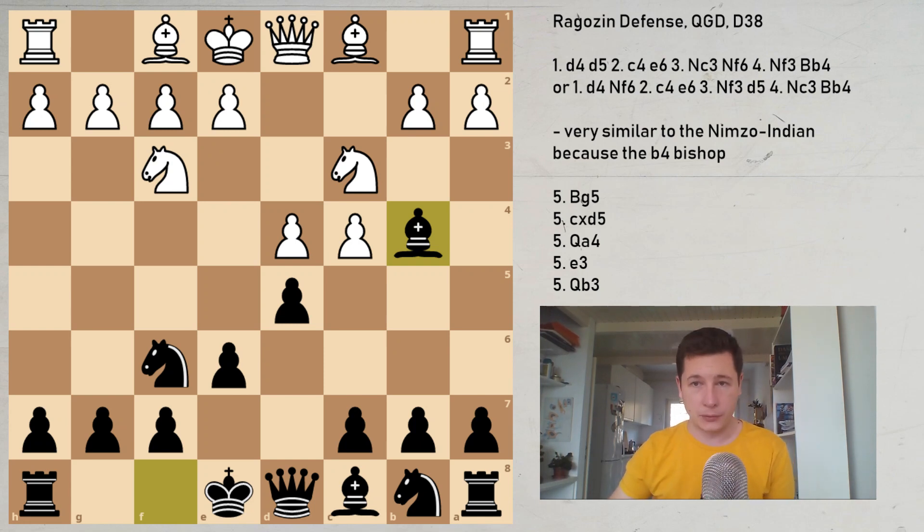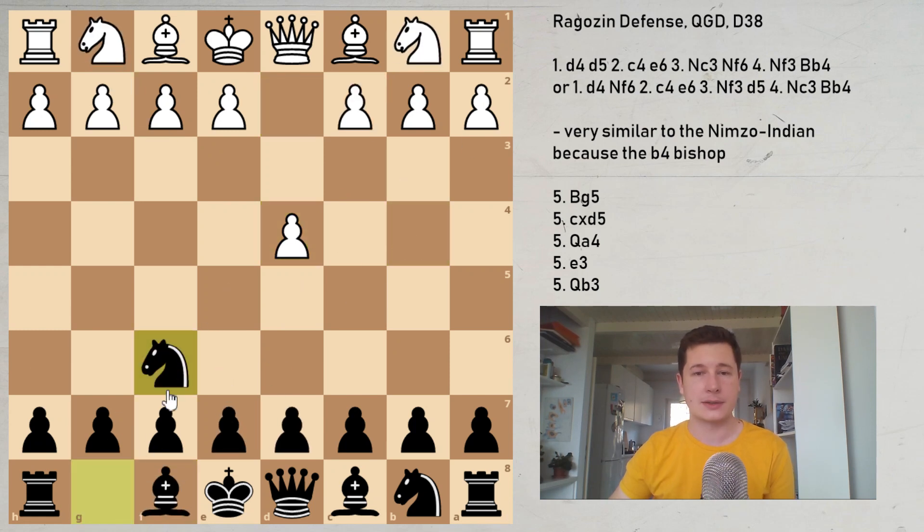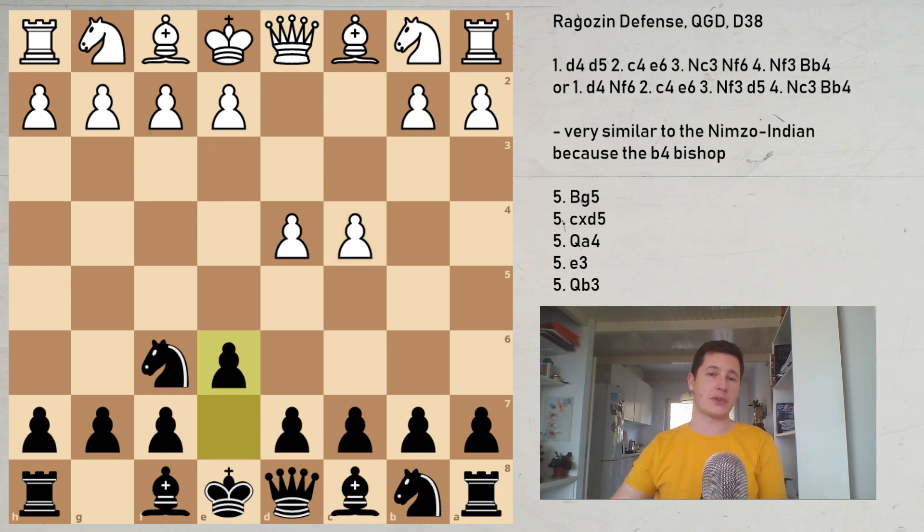The other move order, which is more common, is d4, Nf6 — not going into the Queen's Gambit Declined. But after c4, e6, black is trying to go into the Nimzo-Indian defense. You can find the Nimzo-Indian defense playlist on the channel. The Ragozin is going to have very similar plans, and some lines are even going to transpose.